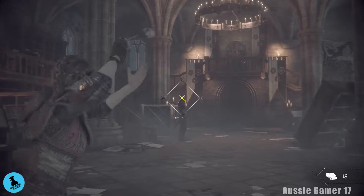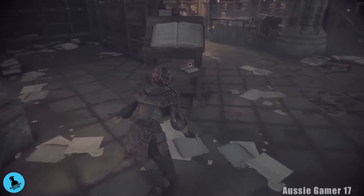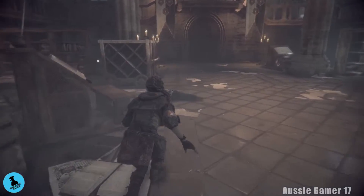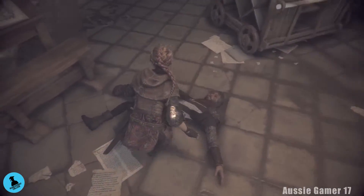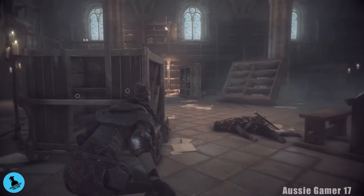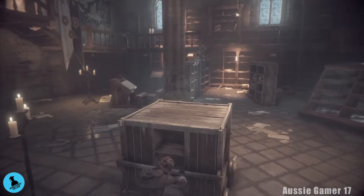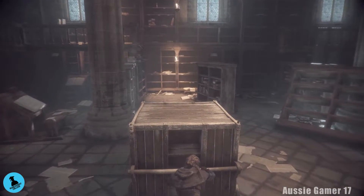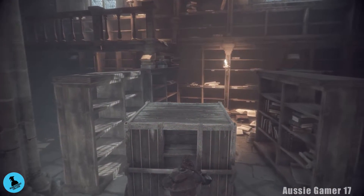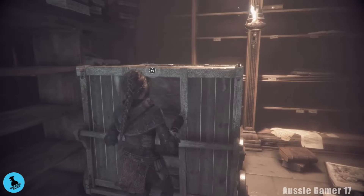He doesn't have a helmet — kapow! Grab the goodies; see if the guard had anything — nothing, are you serious? Now we can move this thing. I don't think there are any other goodies in here. Push it from the side I'm on and put it over here to get up onto the next level.